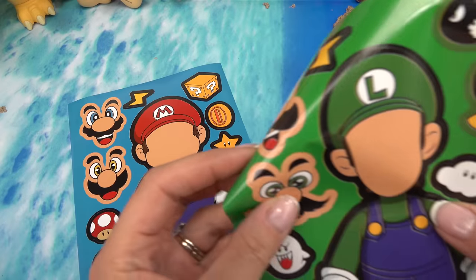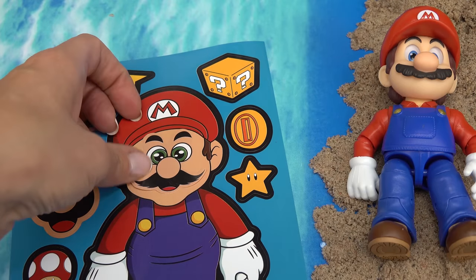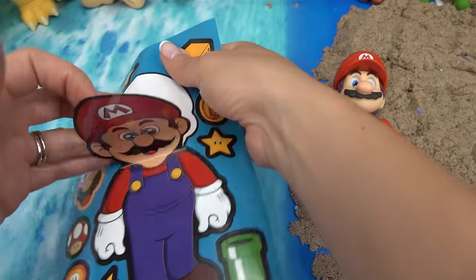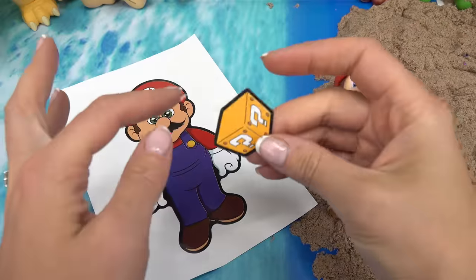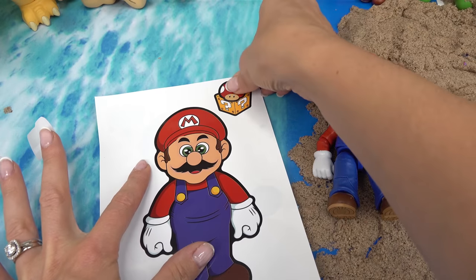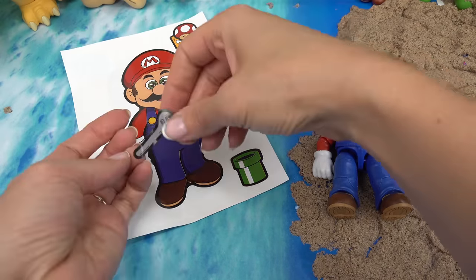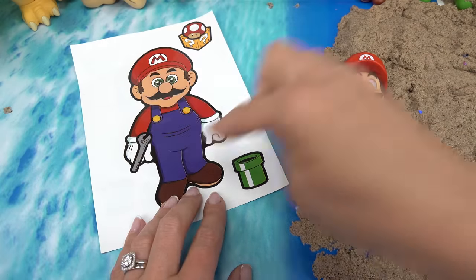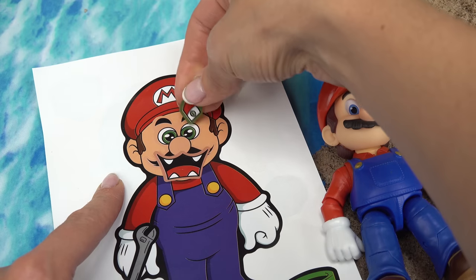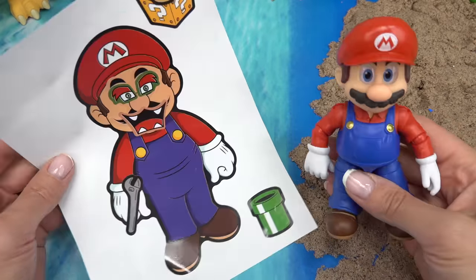Mario is next. I'm going to put Luigi's face on Mario's. Let's see if he's going to look like himself since they're twins. Definitely a little bit weird, but still kind of looks like Mario. Let's go ahead and peel this one back and put it on this side. Mario's going to get a lot of stickers — a coin box on top with a mushroom because we need him to grow, and a green pipe to run away from Bowser. And he's got a wrench because he's a plumber. To make this one even funnier, I've got Bowser's mouth and Bowser's eyes. Whoa, he looks scary. We're all done with him.